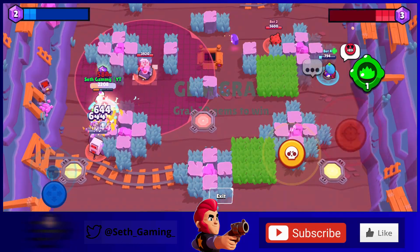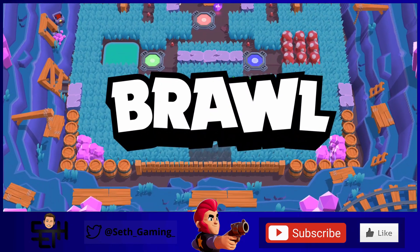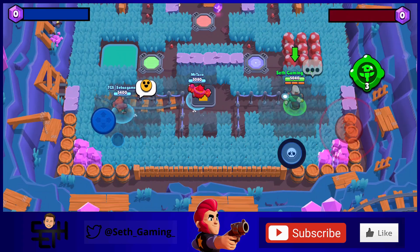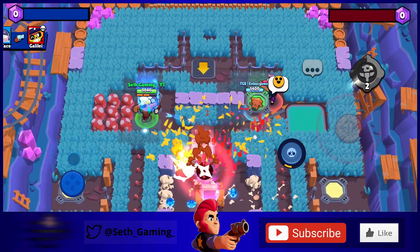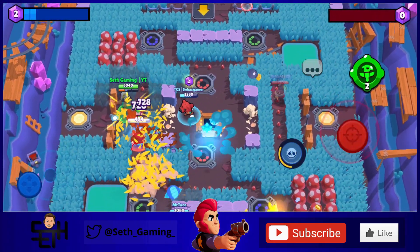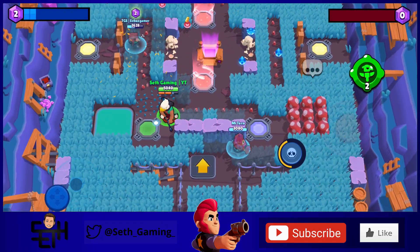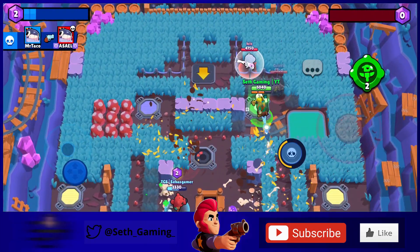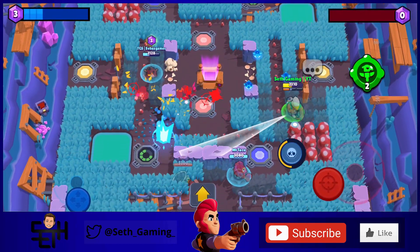Those are all six of my map ideas using spring traps and teleporters. I also made a video of five other maps without spring traps and teleporters — I'll have that linked at the end and in the description. If you enjoyed this video, make sure to subscribe and like, and share it with someone who'd enjoy it. Comment below what your favorite map concept was. Thanks for watching and I hope to see you in the next video!